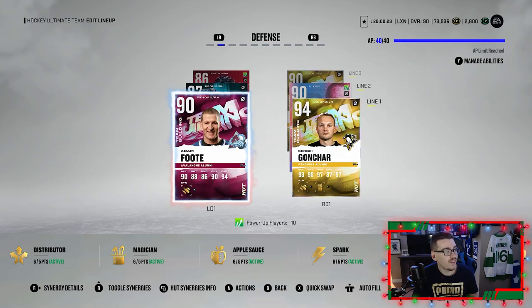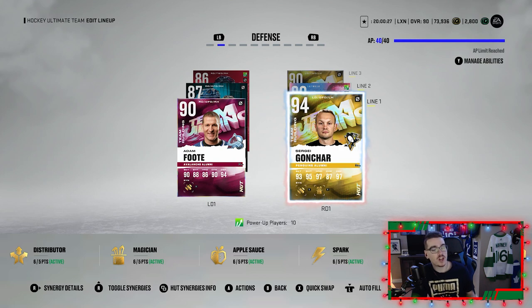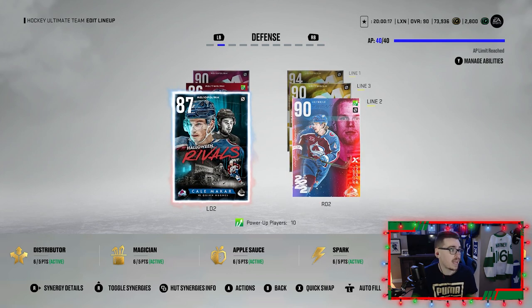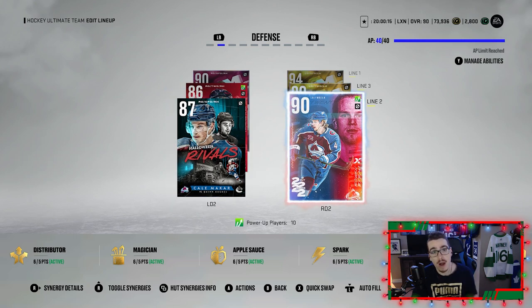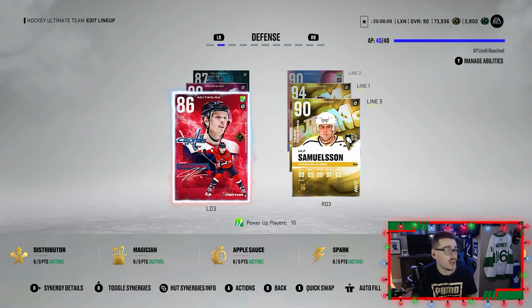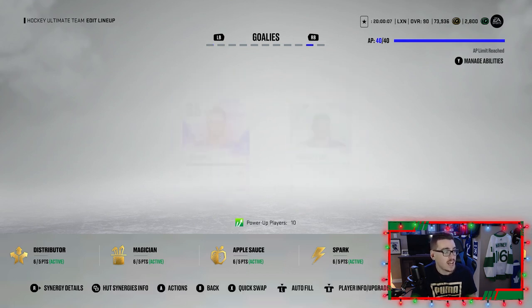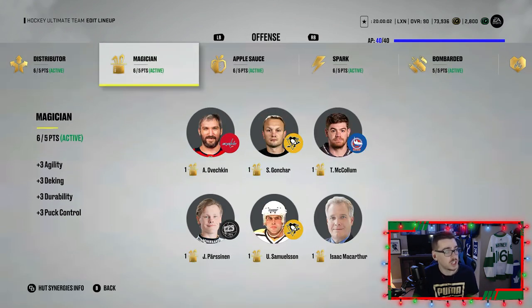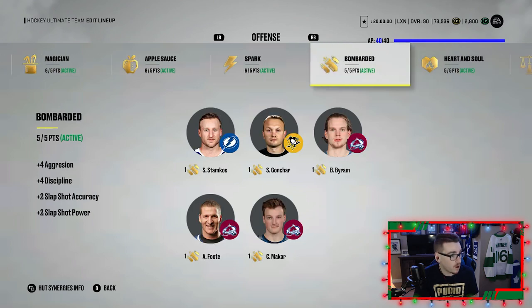Our fourth line is Steven Stamkos, Alexander Barkoff, and a Michael Bunting EVO card. On defense we have Adam Foote with Sergei Gonchar — we made Gonchar out of the new team builder sets, getting rid of Kessler and Draper for him. This card plays amazing with Adam Foote. Second pairing is Byram and Kyle MacLear, we're working on getting Byram up to a 92. Our last pairing is Ulf Samuelsson and John Carlson, and in net we've got Plays of the Year Thatcher Demko.